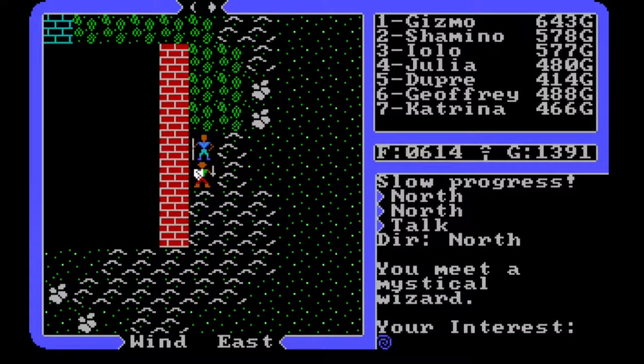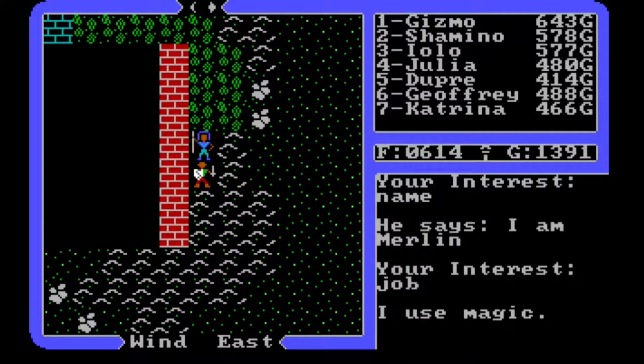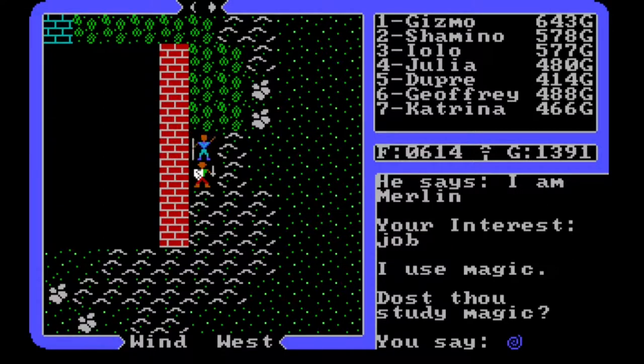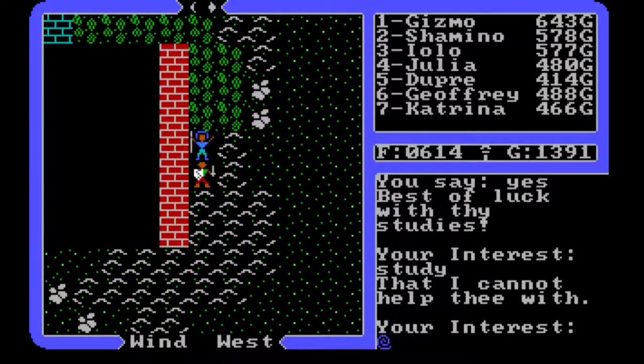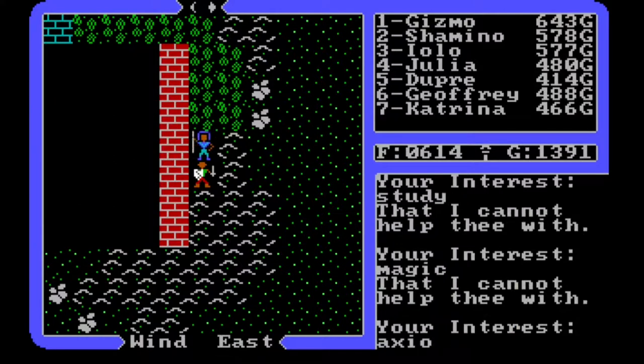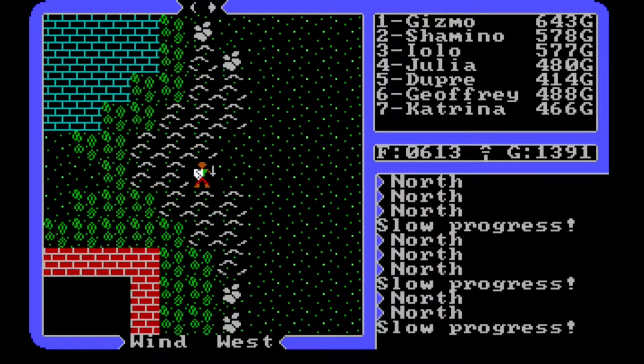A mystical wizard - what is your name sir? Merlin! What is your job? 'I use magic.' Do you study magic? 'Yes I do.' Best of luck with thy studies. I tried magic, axiom, wisdom, joy, key, pass, word - I expected more than small talk from Merlin.